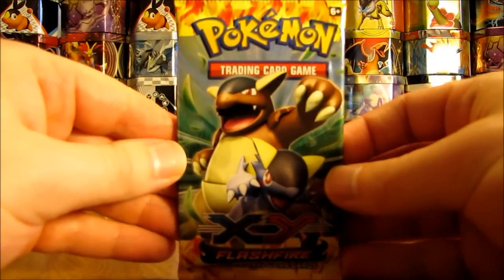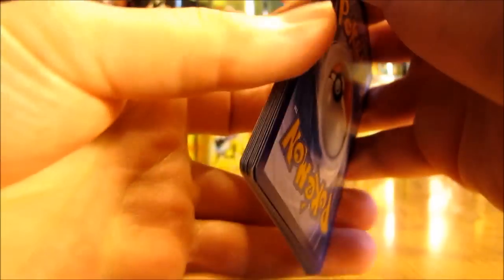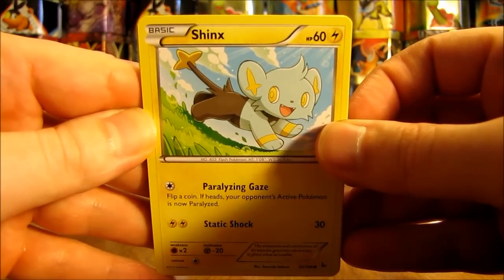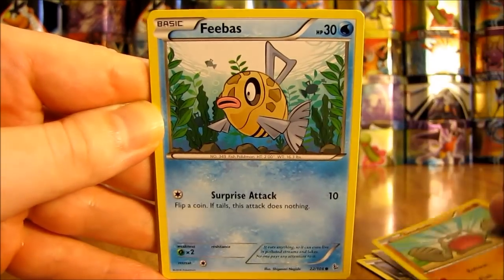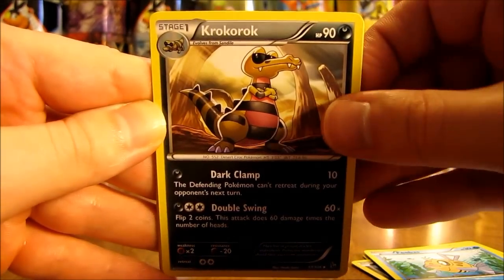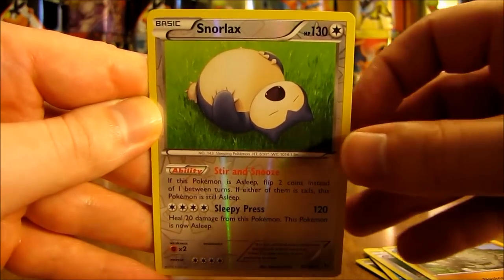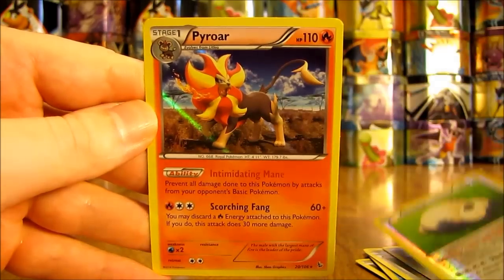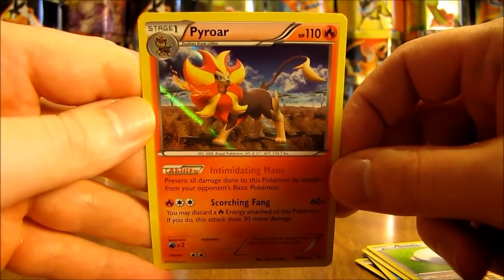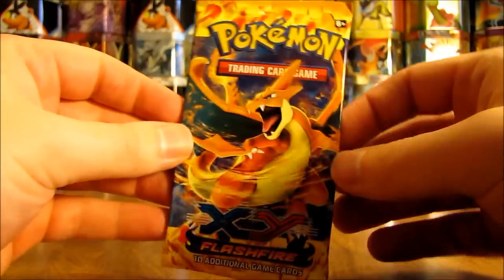Now on to my favorite set out of the X and Y series so far: Flash Fire, because of the potential for Charizards in this set. First card is a Shinx, there's a Stunky, Litleo, Geodude, Phoebe, Krokorok, Pokemon Fan Club, Graveler. Reverse Holo of Snorlax — another one of my favorite Pokemon, a Rare Reverse Holo — and the second rare in this pack is a Pyroar Holo Foil, which is a very good Holo Foil card from this set. This is a great box opening.